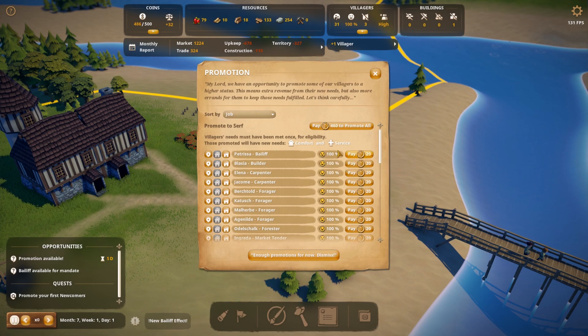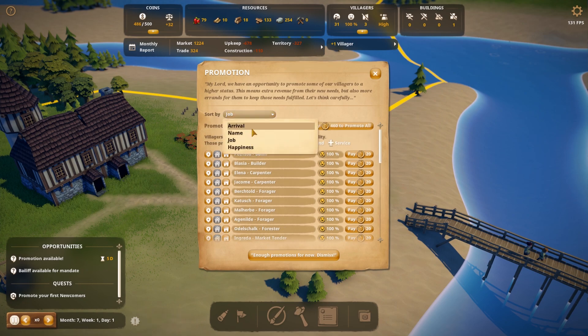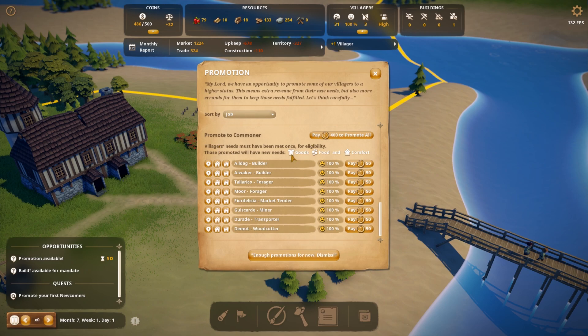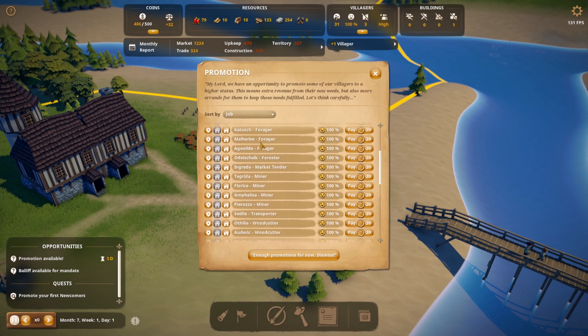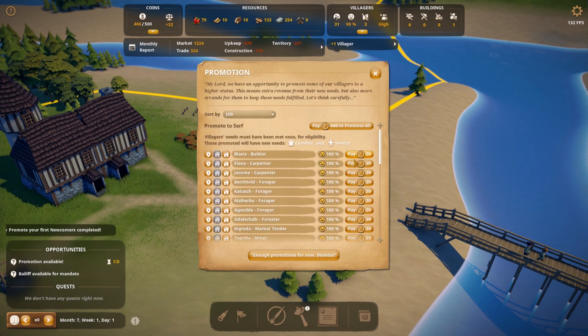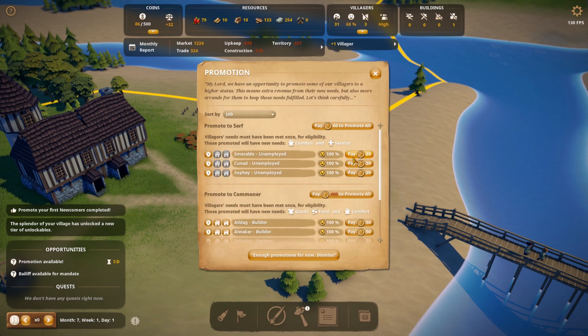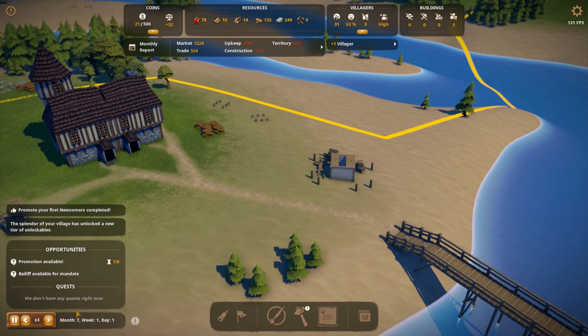This person can sell berries because we don't have fish yet. We're building a little warehouse so we can put berries and fish in there for selling. We need to promote, which requires comfort and service. To promote to serf they need comfort and service; to promote to commoner they need goods, food, and service. One thing I always say for new places — do not over-promote to start with, because your happiness level will drop and people will leave.